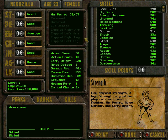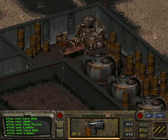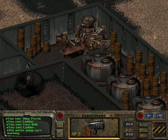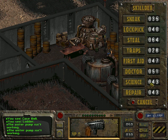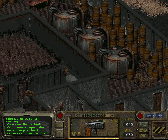I used up my 10 skill points for Repair, raised it up to 43. This is the thing we're going to be repairing. Repair the water pump without a replacement vacuum pump.